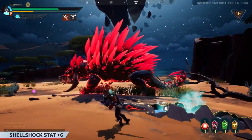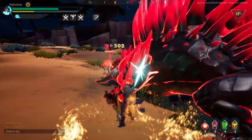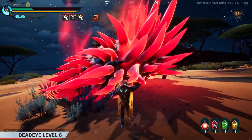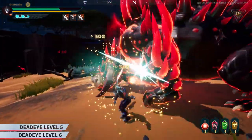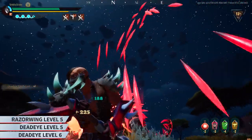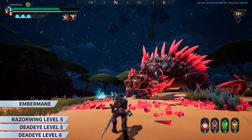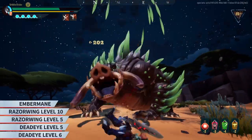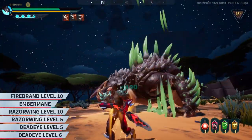All of my gear will be down below in the description for whoever needs it. There are a couple of ways to get the shell shock stat to plus 6. The first one is the one I used in this video: Helmet is a Deadeye 1 at level 6 with a plus 3 shell shock resist cell. Chest is a Deadeye 1 at level 5 with a Barb plus 3 cell. Gloves are Razor Winged ones at level 5 with a plus 1 conditioning cell. Legs are Razor Winged ones at level 10 with a plus 3 sharpened cell. My lantern is an Emberbane one with a plus 3 Orrery attunement cell. My sword is a Firebrand one at level 10 with a plus 2 sharpened cell and a plus 2 tough cell.